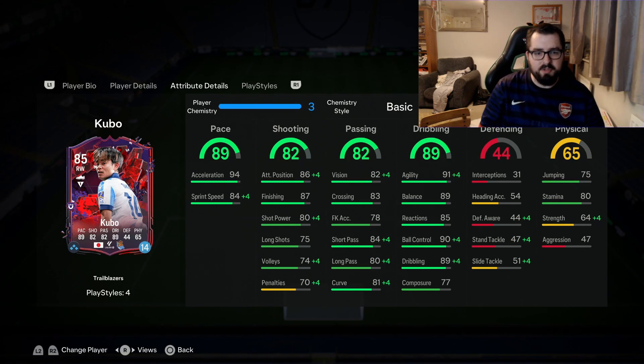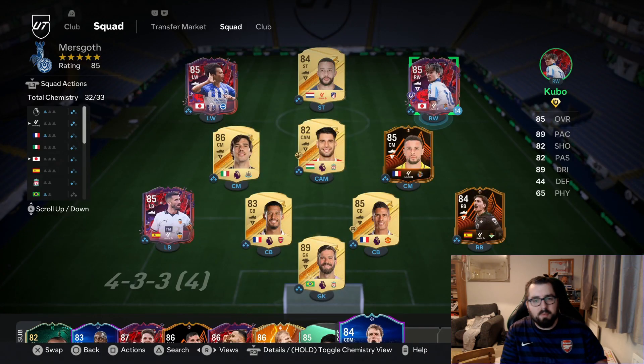Let's check out the team I'm using him in. We've got a Prem-La Liga hybrid with two Japanese players on both wings. I normally play Kubo at CAM, but I'm going to try it a little bit different and play him at right wing.